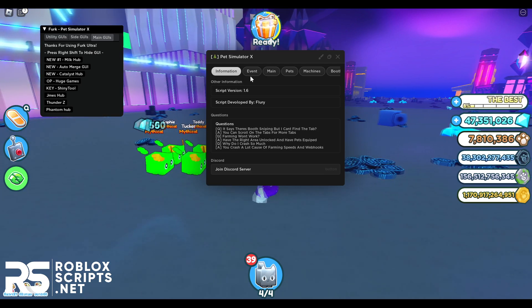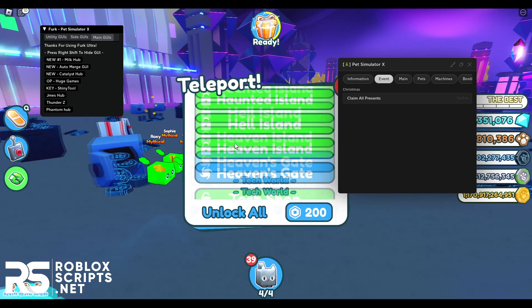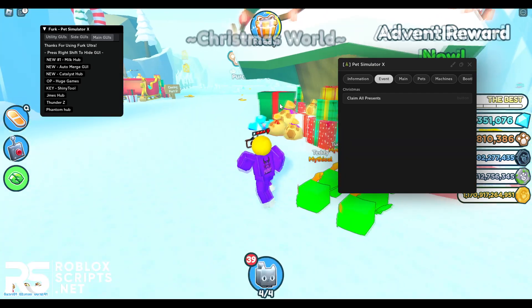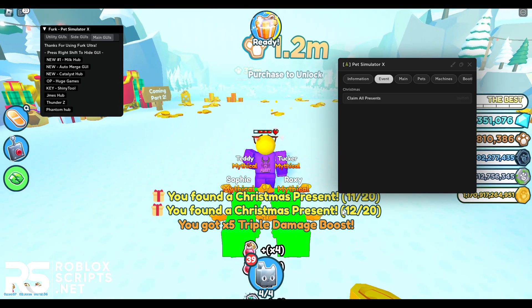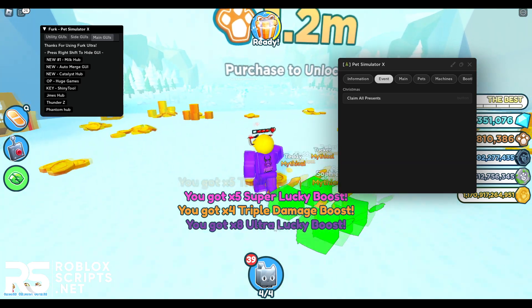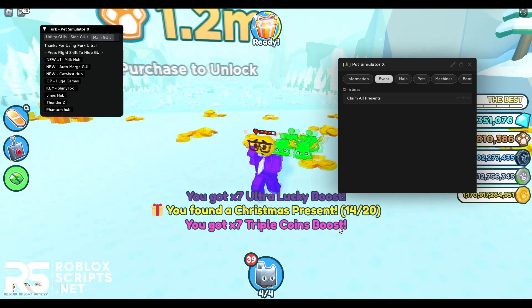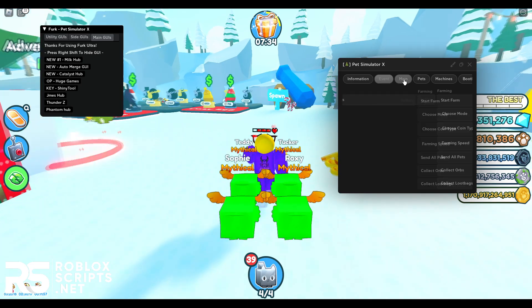First I'll go through the event tab. You have to go to the event place, so teleport to the Wonderland. Once you're there, click claim all presents and that will get you all presents. I've already found 11, 12 out of 20 — I'm getting lucky damage boosts, a lot of boosts, times a lucky boost, which is really cool. There you go, 14 presents — with this you can get 20 presents in no time.